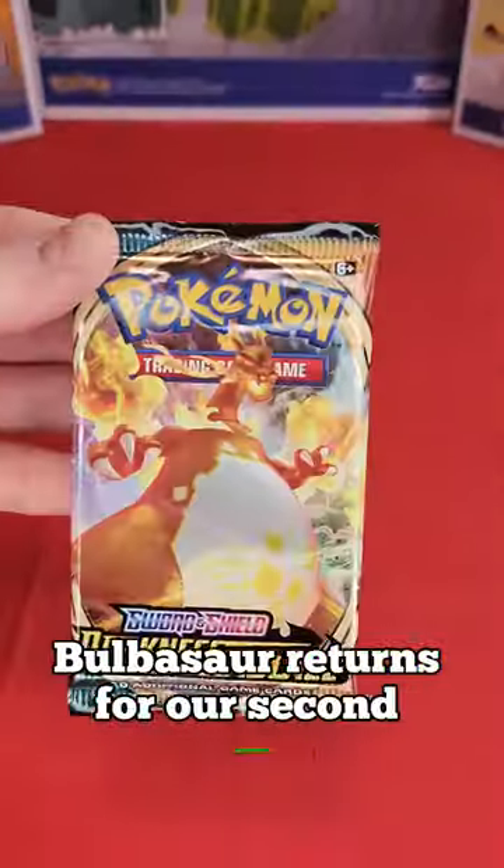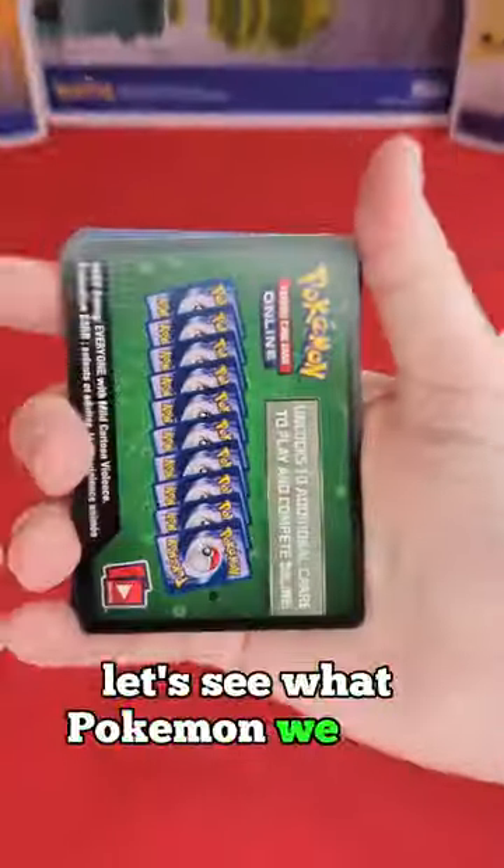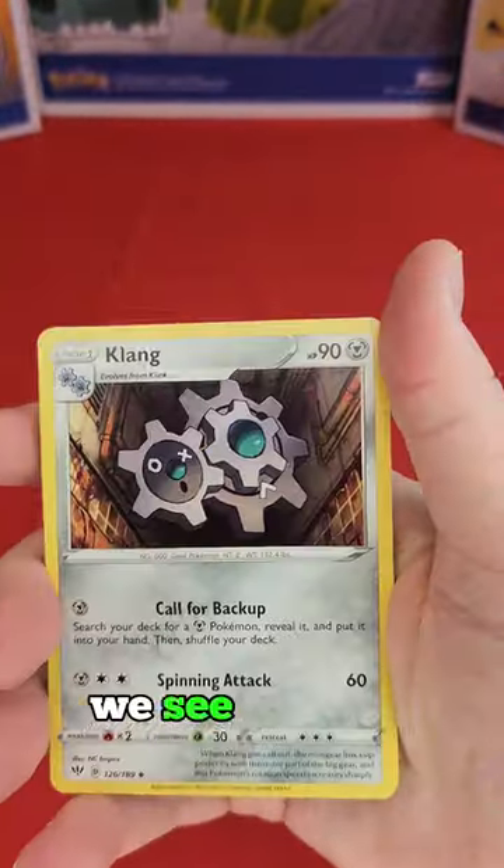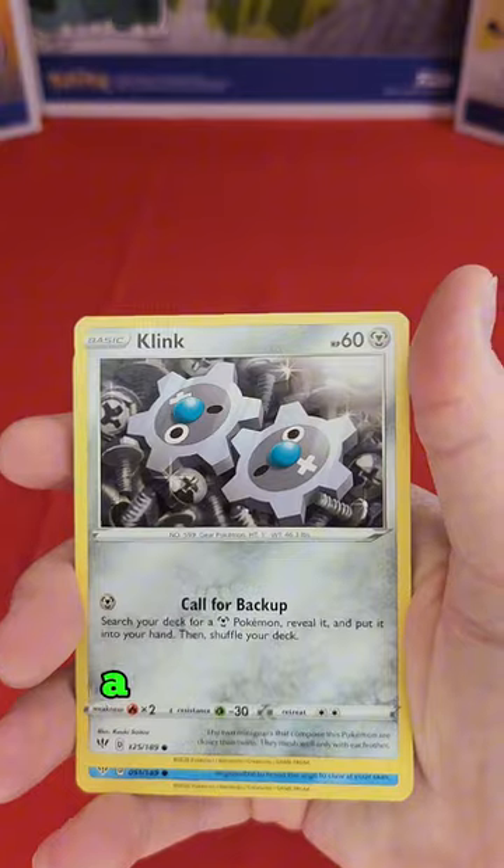Bulbasaur returns for our second adventure. Let's see what Pokémon we find in this Darkness Ablaze pack. We see a Klang, a Gotharita, a Klink, and a Marini.